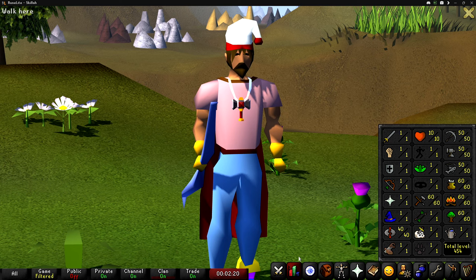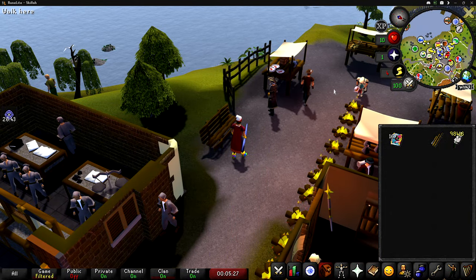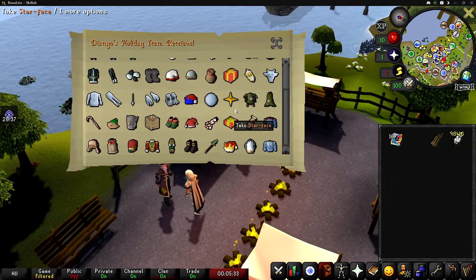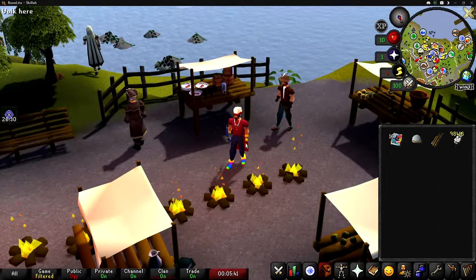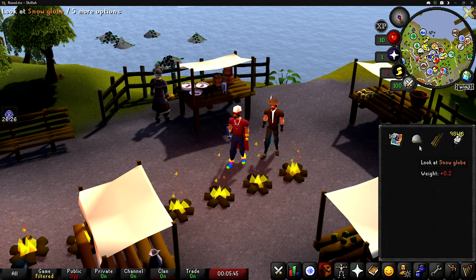I ended last video saying I'm going to go fishing, and that's exactly what we're going to do. One of the reasons I decided to do the Christmas event in a previous video is because it gives you access to the snow globe, and what the snow globe allows you to do is actually three-tick fish in free-to-play.